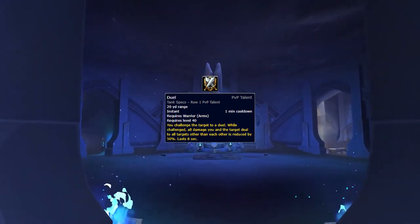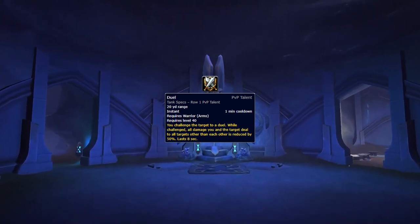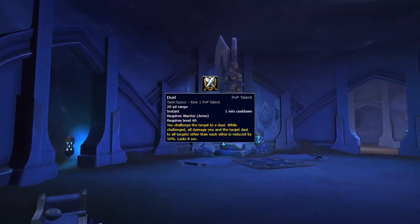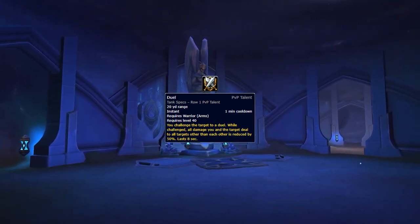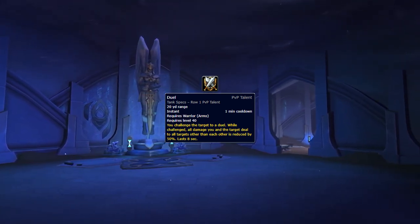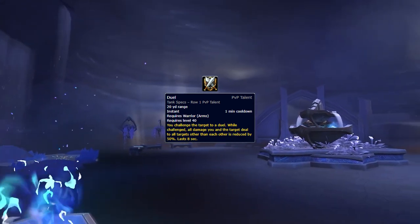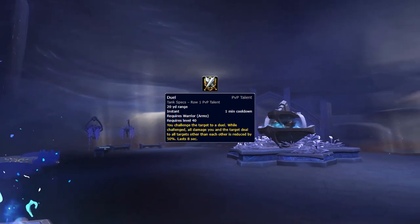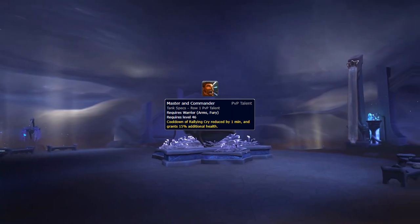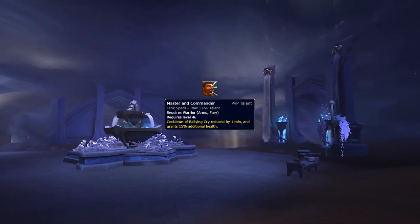Duel can be a nice peeling talent against big offensive cooldowns that are used against your partners, reducing the pressure on them significantly. You'll want to time using Duel well on enemy teams. The two downsides of Duel are that your damage is weak against other targets during it, but more importantly it effectively becomes a useless talent if you become the target — so make sure you use it against teams that want to kill your partners and not yourself. If you want another big defensive cooldown that works for yourself, then you could use Master and Commander instead, which allows you to have it more often in arena games, as well as increase the benefit of your Rallying Cry, making it more useful at surviving heavy pressure.